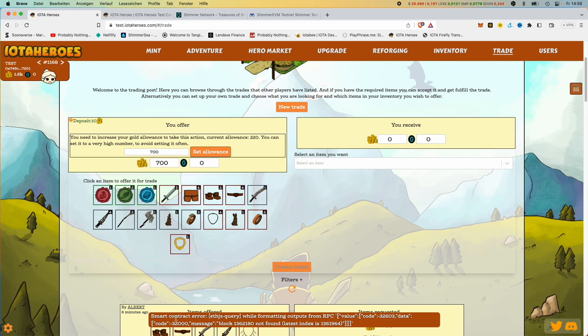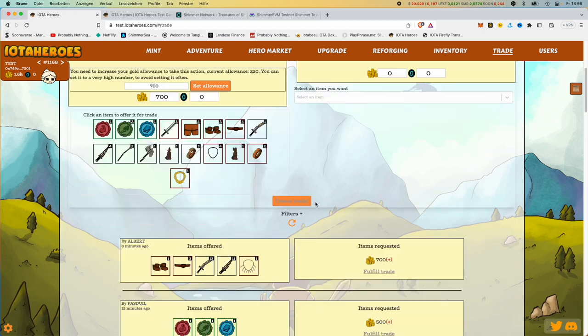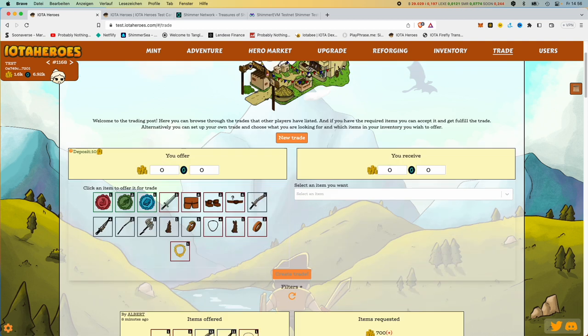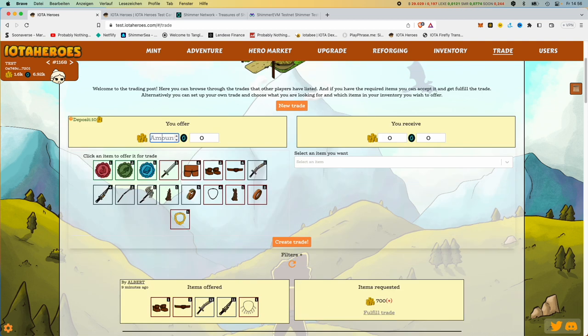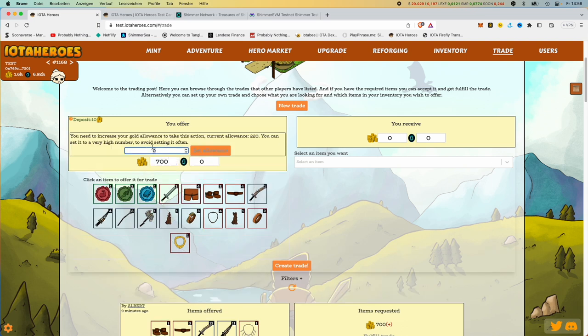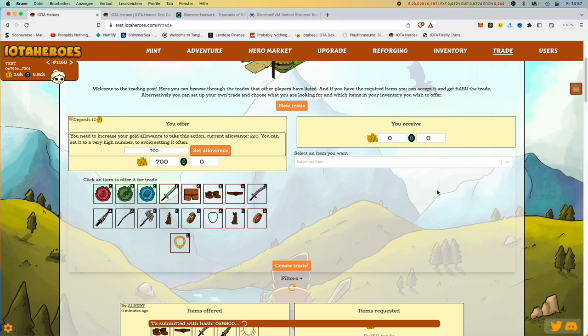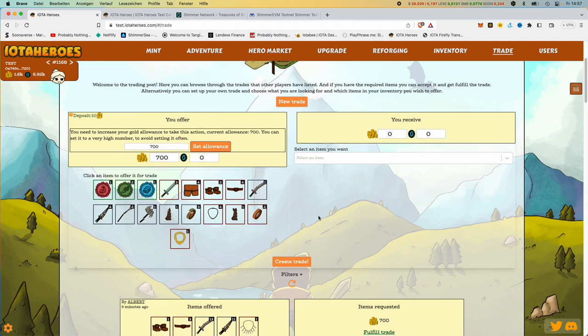On the test network of course things can go back and forth. There we see another little smart contract mistake — that's probably because I've pressed it several times like a madman. I'll load the whole thing again. No problem so far — that's what this test series is for. We'll try it again: set to 700 again. You're told right away you can only go up to 220, so we had to do set allowance again, which was much quicker this time. We approved the whole thing and now the transaction is transmitted. Sometimes it's not even because of IOTA Heroes, but maybe also because of the tangle or because of MetaMask — it's not always so fast.